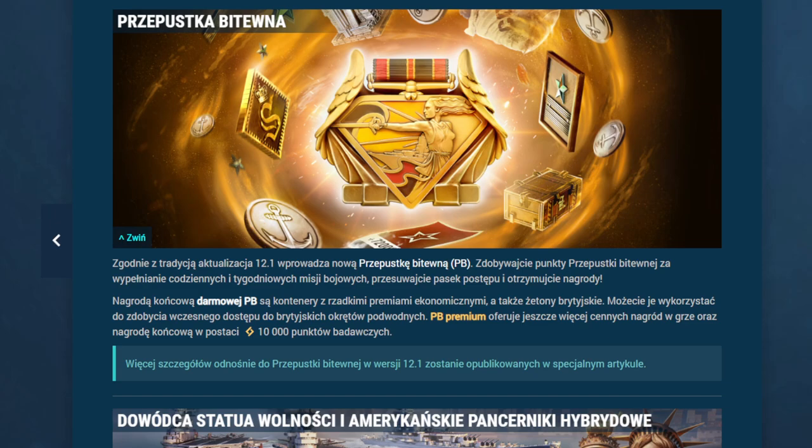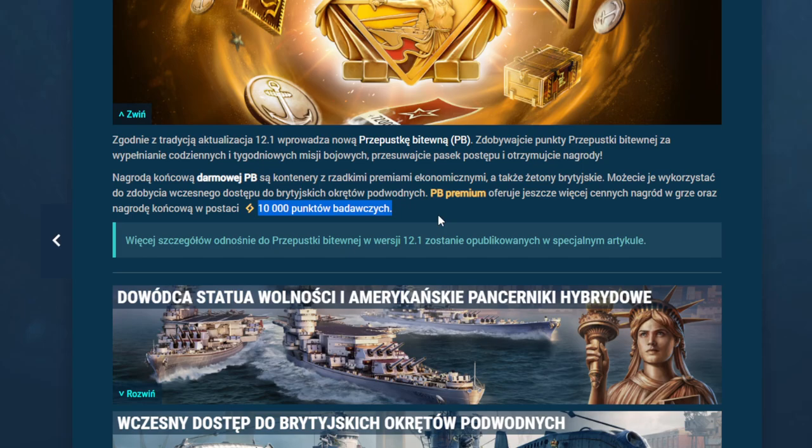Zacznijmy sobie od przepustki bitewnej, jak to pięknie jest sformułowane, zgodnie z tradycją, czyli 2-3 patchy raptem. Przepustka bitewna darmowa da nam kontenery z rzadkimi premium ekonomicznymi oraz żetony brytyjskie, a za płatną dostaniemy 10 tysięcy żetonów punktów badawczych.